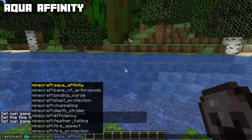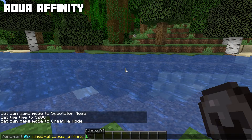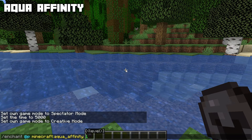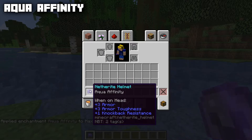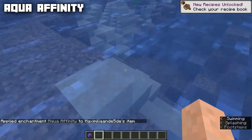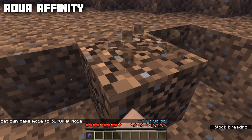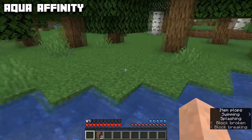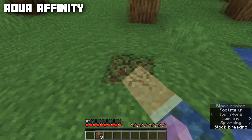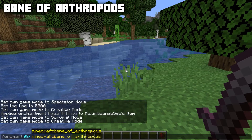Let's go through this in alphabetical order. There'll be timestamps in the description and chapters in the video so you can scrub through to the enchantments you're interested in. We start off with Aqua Infinity. Its max level is one — these max levels are the max you can get inside enchantment tables or for enchanted books. You can apply it only to helmets. This enchantment will increase your mining speed underwater.